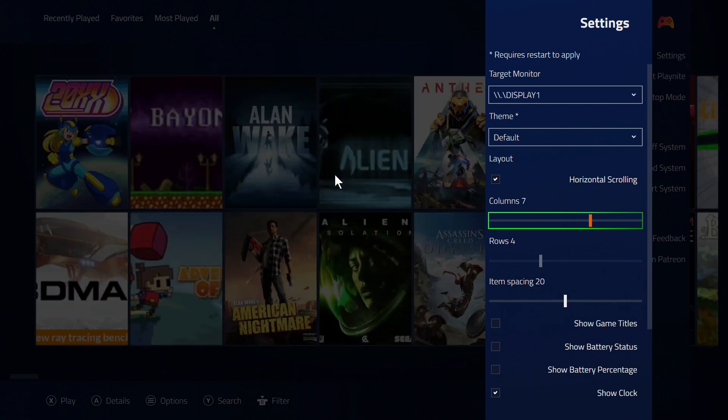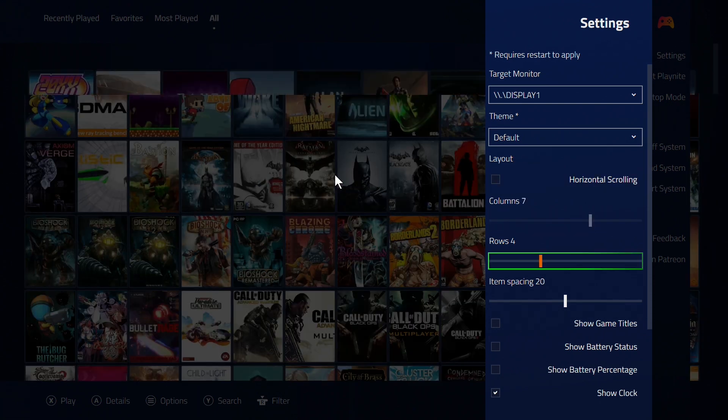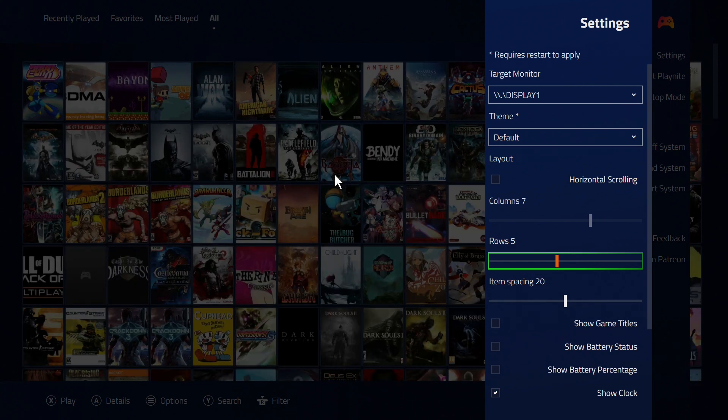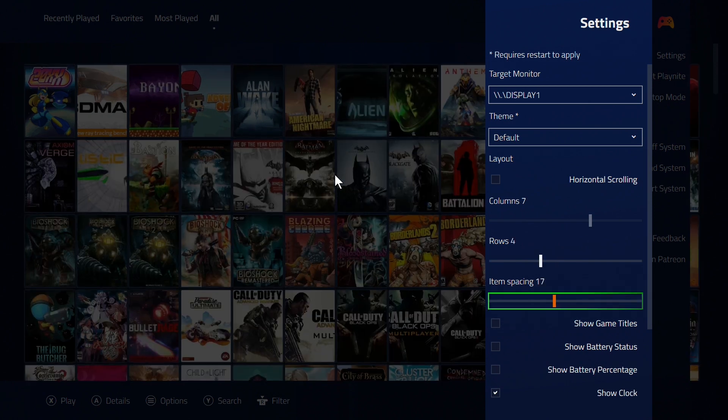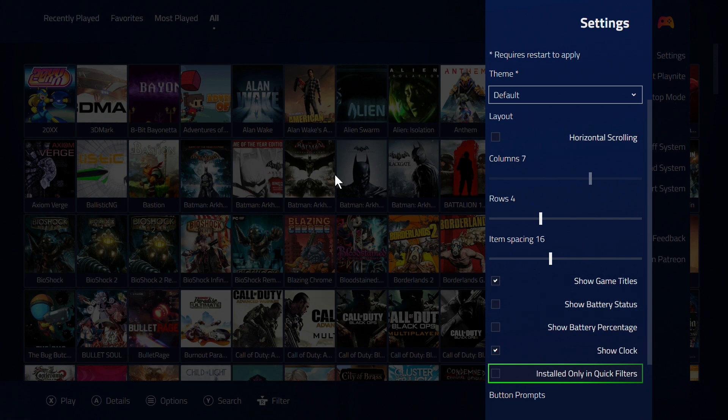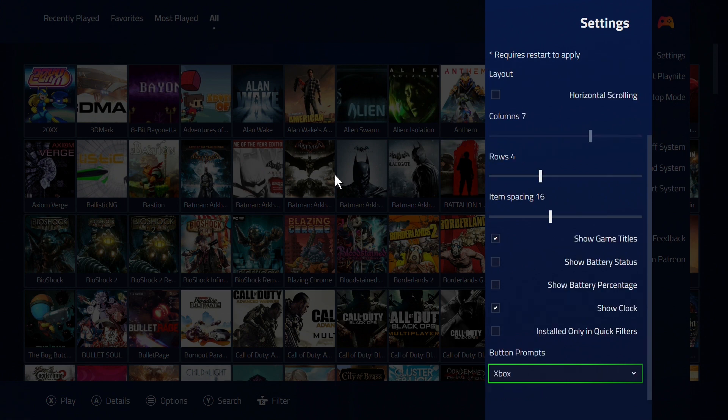You can add rows or go back to vertical and change the row size — make them as big or small as you want depending on your TV size. I have a 55-inch 4K TV so it looks great there. You can also adjust tile spacing, show game names under each tile, show battery status on a laptop, toggle the clock, and enable an install-only quick filter. And a big one — it will now show PlayStation DualShock button prompts instead of Xbox buttons.